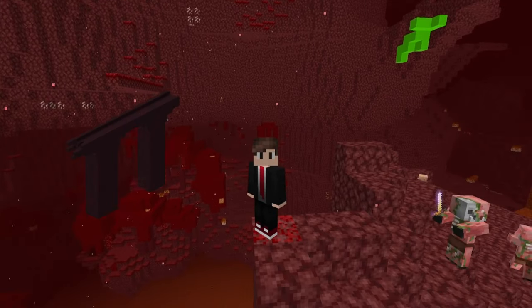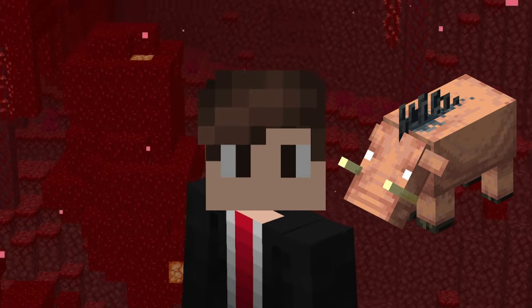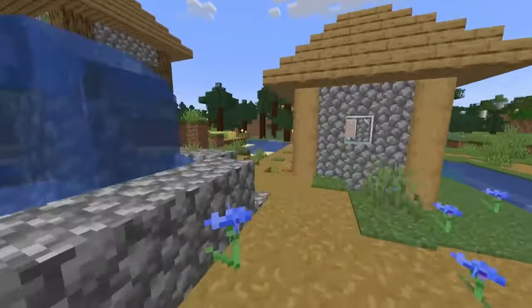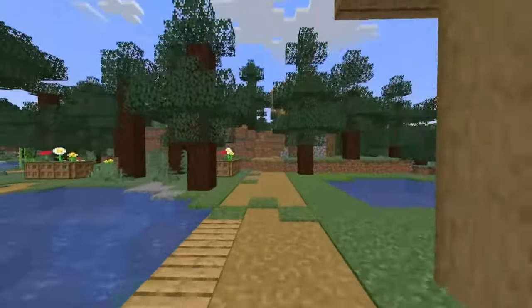In the nether, you can locate saddles in nether fortresses and bastion remnants, but make sure that it is the hoglin stable version if you're looking for a bastion. And not only can you trade for saddles with villagers, you can also find them located in a village itself — just gotta keep your eyes open for a chest inside a leather worker's house.